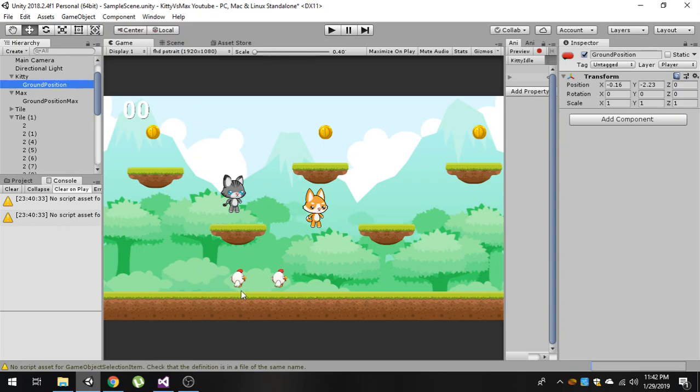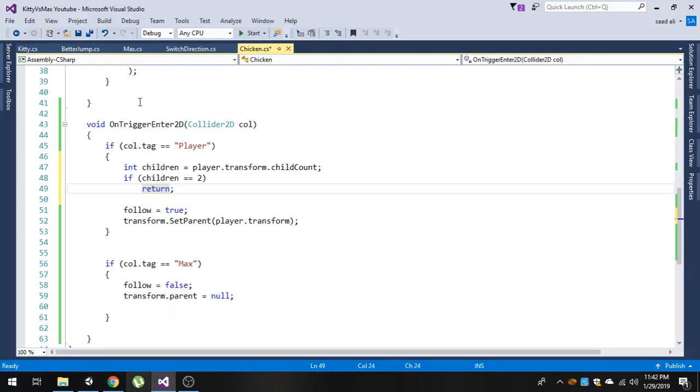That's what we are doing here: if the player has two children, then `return`, so the follow lines will not execute and no other chicken can be collected by our player.